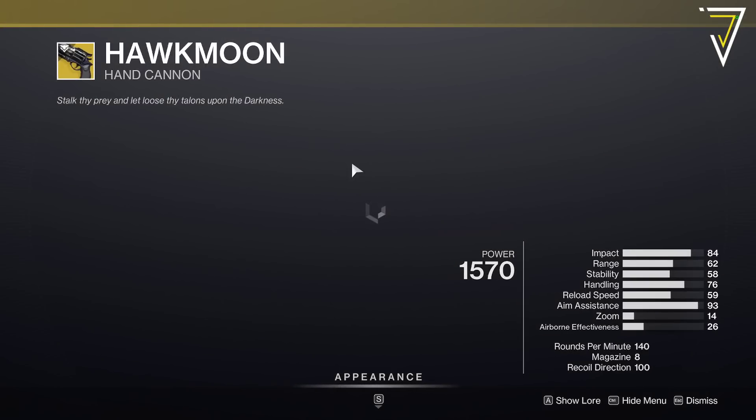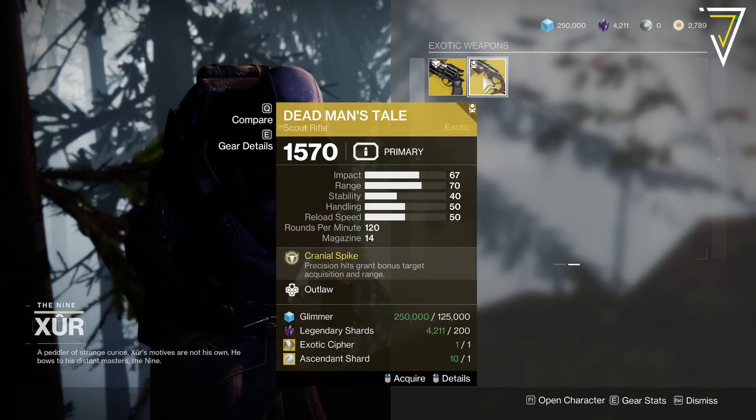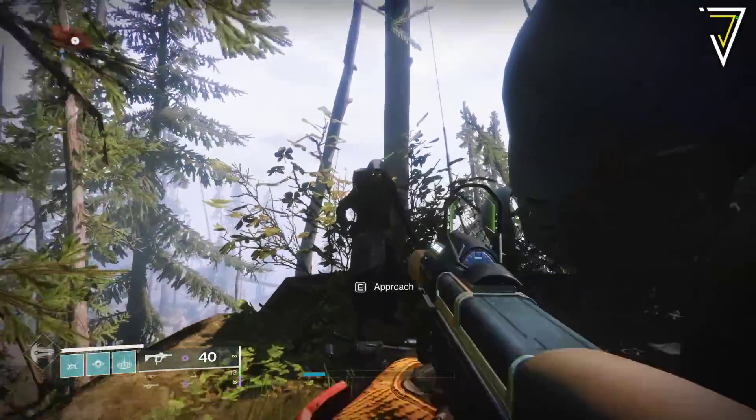For the rest of the inventory, Hawkmoon has Surplus this week — unfortunately with Textured Grip, Alloy Mag, and Extended Barrel. And the Dead Man's Tale has Outlaw this week with Steady Rounds, Composite Stock, and Full Bore.